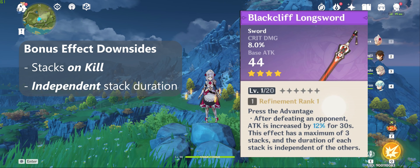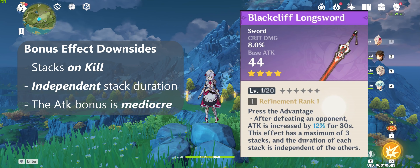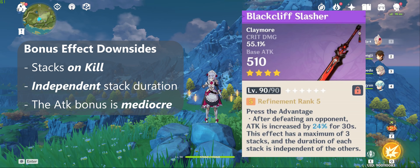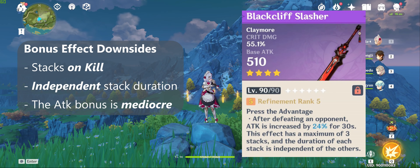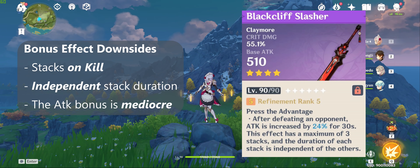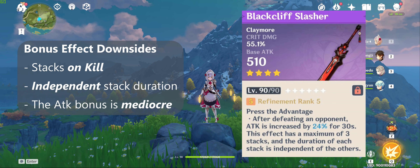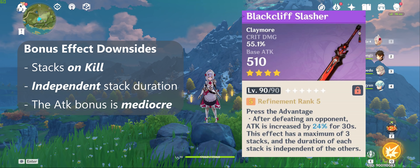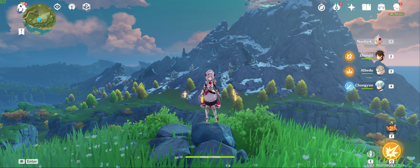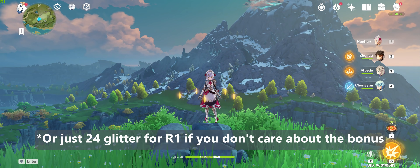The third issue is the bonus itself isn't huge at only 12% attack per stack at R1, for a 36% total at max stacks. This does increase to 24% per stack and a 72% max at R5, which isn't half bad, but it comes at the cost of 120 glitter and a 2 shop cycle weight — that's 24 wish pulls that could go to any given banner, so F2P or low spending players will want to take that into consideration. That said, 24 wish pulls for a max refined 4-star weapon isn't exactly terrible value.